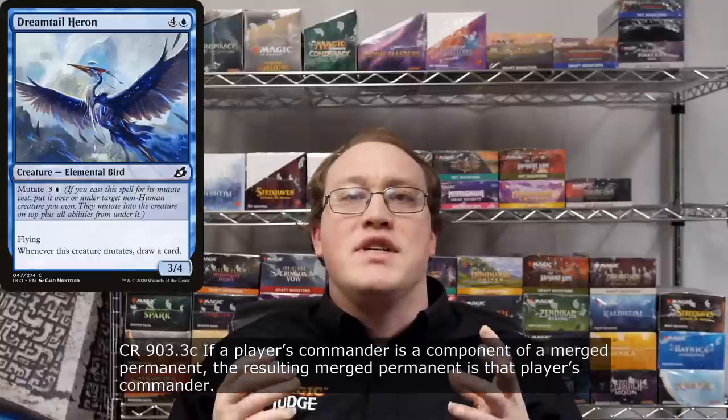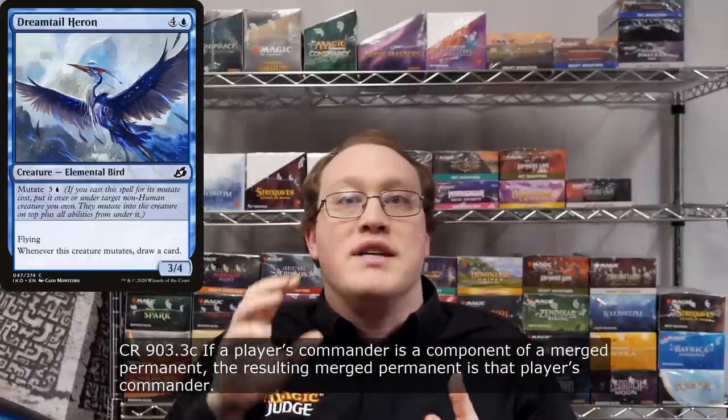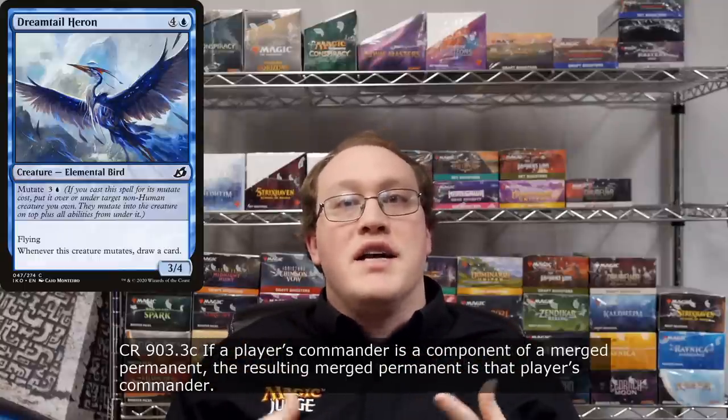On the other hand, if the target is still legal, the mutating creature spell's resolution will result in it merging with the targeted creature. The spell's controller will put it either on top or on bottom of the targeted creature, and the resulting mutated permanent has all the characteristics of whatever is on top, plus all the abilities of its other constituents. Another exception: if any of those constituents happen to be a commander, then the entire permanent is considered to be a commander and its damage is treated accordingly.